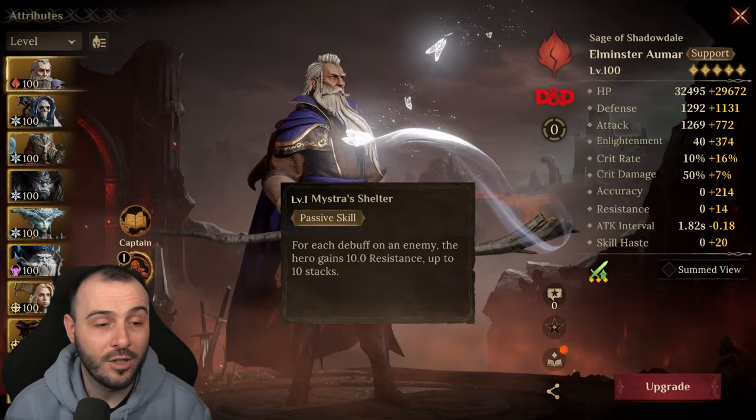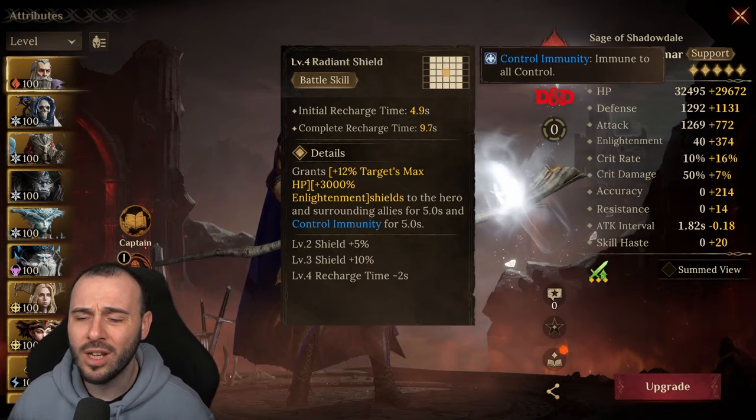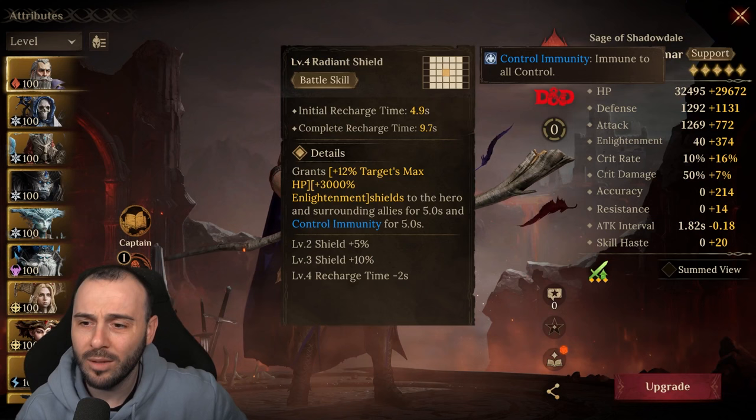He is a legendary hero, not an epic, so you would expect to see a bit more — something that's actually benefiting the champion. The battle skill deals no damage. That's why I'm saying you don't want to build this champion for damage, because he's going to be a complete waste. You're wasting the potential as a support.